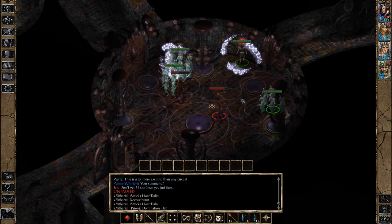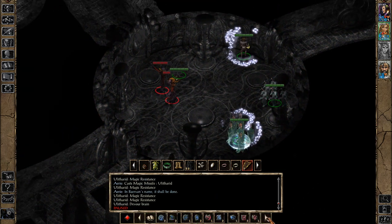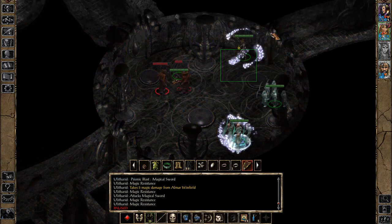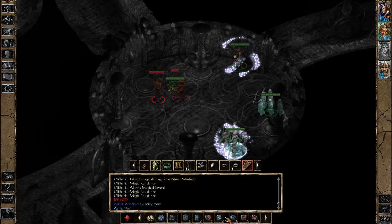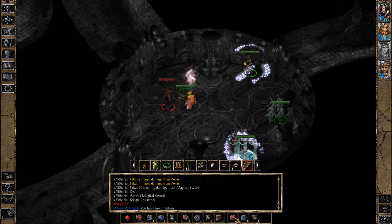One thing we can do to make this fight easier is use Greater Malison, which decreases their saving throws. We're now tanking with the Mordenkainen's Sword a bit. One is finally dead. What I'm going to do is hit him with Greater Malison and Lower Resistance — two Lower Resists — so that the remaining magic missiles deal more damage.